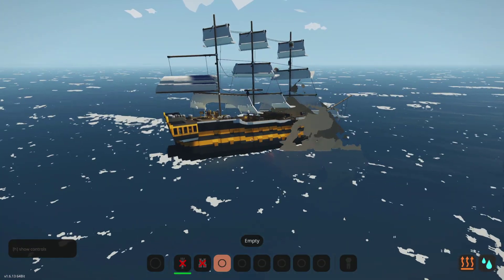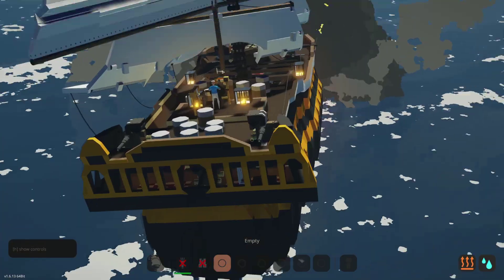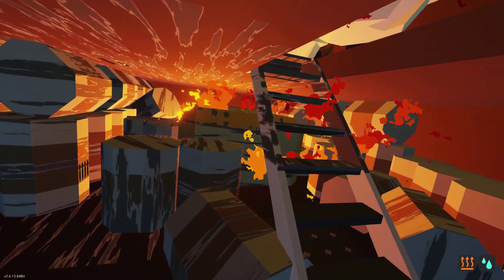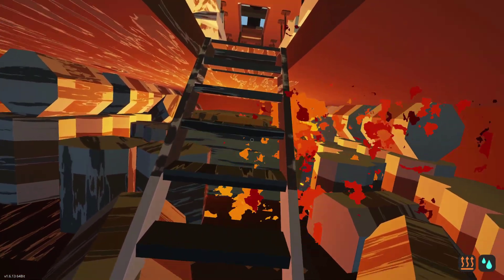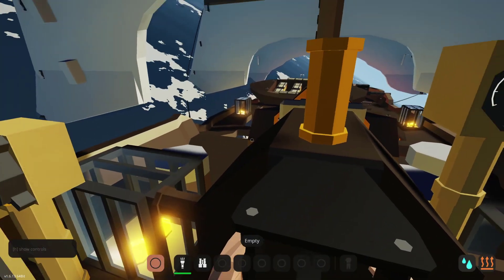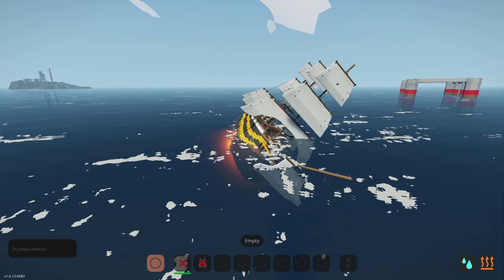Let's go again. That is so cool to see the barrels just get sent into the air like that. There's a bit of a fire below and we don't have fire extinguishers. I think we're going over - this is it, we're going down.